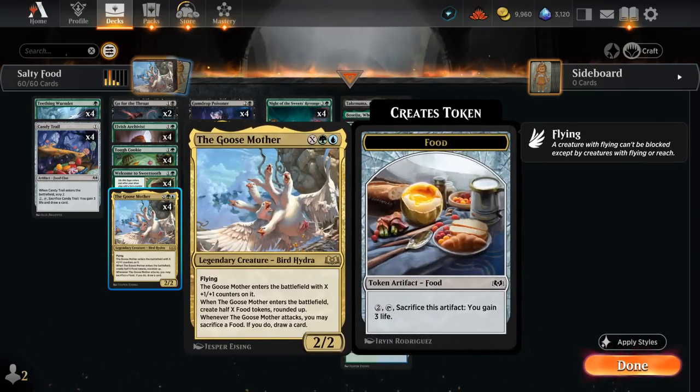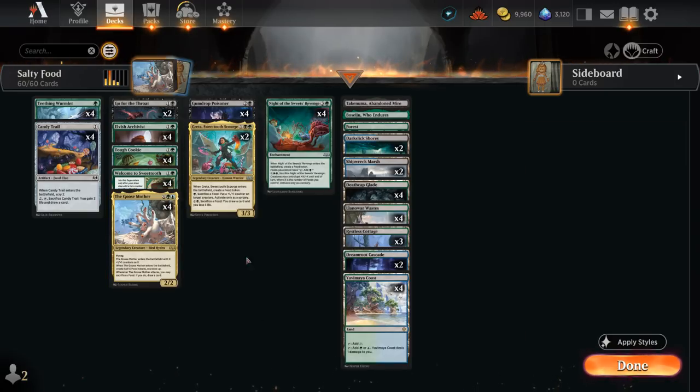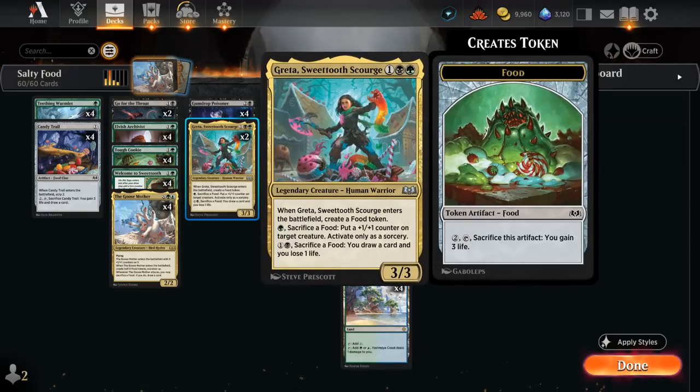We have two copies of Greta, Sweettooth Scourge, which enters the battlefield generating a food token. We can sacrifice a food for one and a black to draw a card at the cost of one life, or sacrifice a food to give a +1/+1 counter — though that can only be activated as a sorcery. So there are plenty of food synergies to go around.